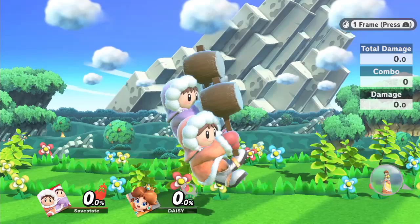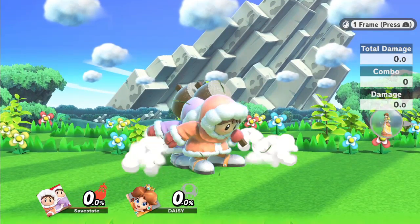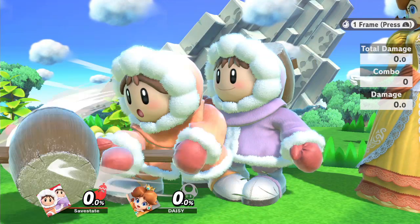This desync is performed by having Nana land sooner than 6 frames after Popo, and it happens nearly every time you land. As we know, Nana reads inputs 6 frames after Popo.